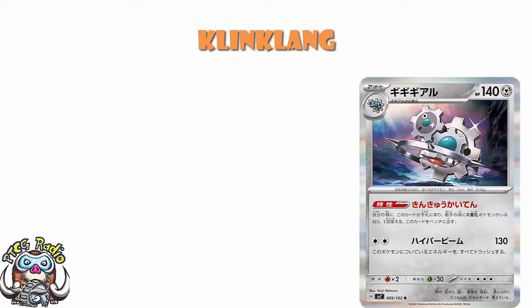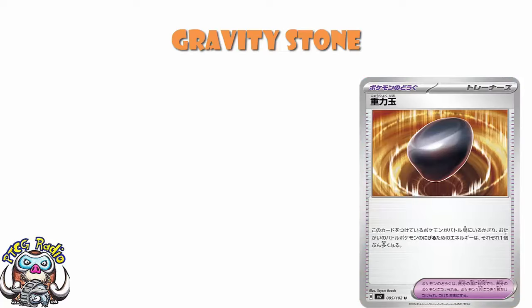There are some other cards we need to talk about as well, including a new tool. I've translated the meaning of the tool — it's Gravity Stone. Literally Gravity Stone. Which is what Antoine said, and they're really good at this. I know the words Gravity and Stone, and this totally works.